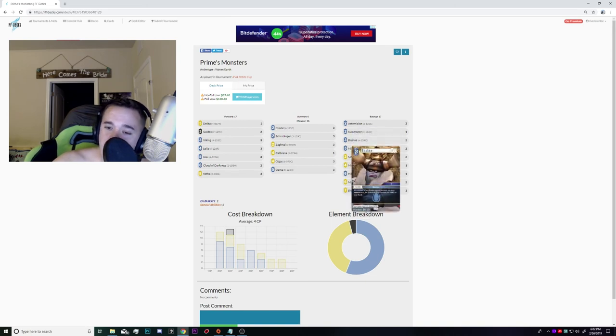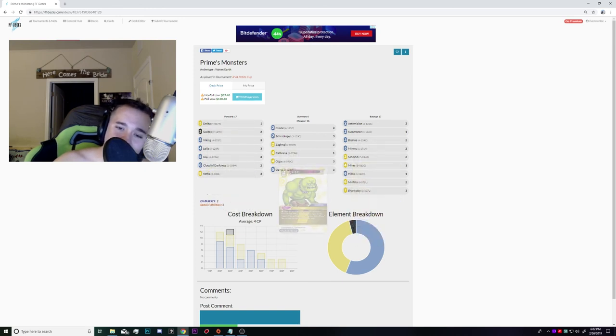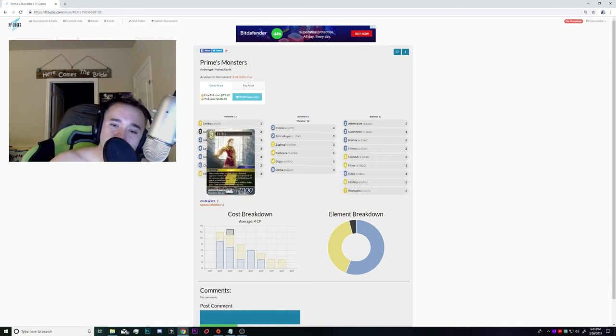For this particular tournament I knew it was an aggressive field — lots of aggro, lots of modifier, lots of Scions — so Summoner was absolutely fantastic, I would not change it. Braun we covered. Minbu is matchup-dependent but very good with Zagnol since it can soak damage, same with Gao. Momody doesn't just synergize with Gigas — it's also pretty good with Calbrina and great with any 9k. There were times I Momody'd Vikings to get in a free point of damage or force a block. It's also great with Delita — every time you give him Brave, Delita becomes an 8k.